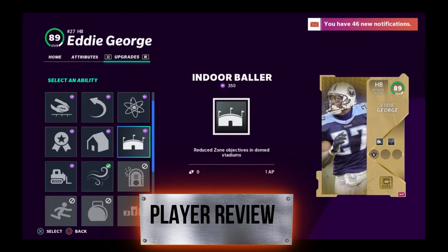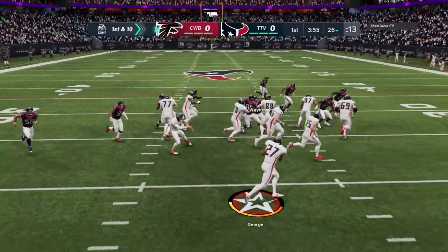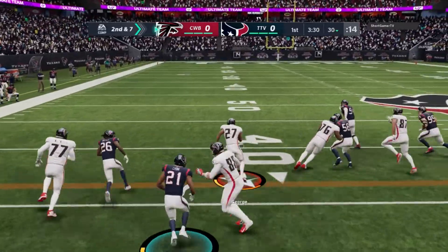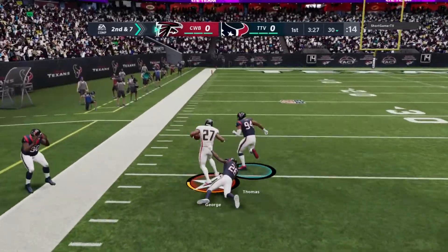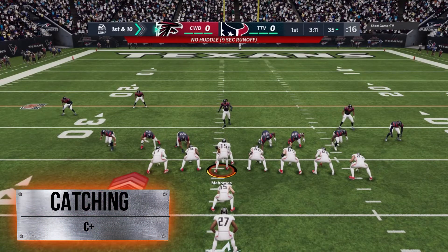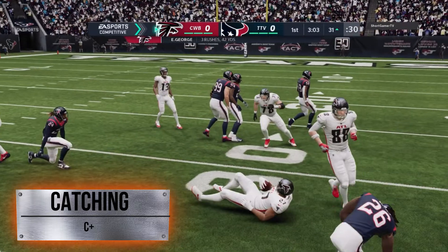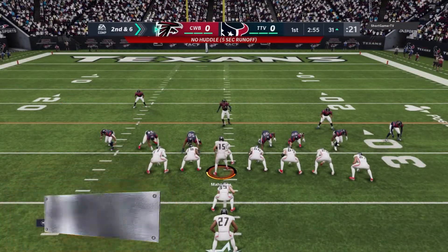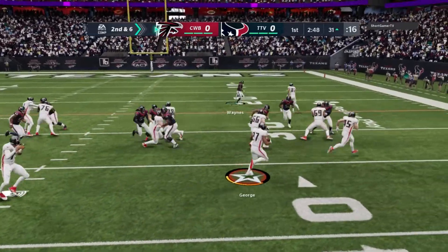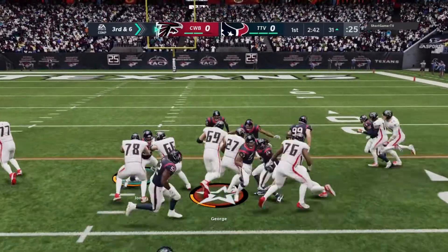I had Bulldozer and Second Wind on him — I put a lot of different things on him throughout the time I used him for this review. One thing I want to point out is his shoulder pads and his character type — how big his build is. He's a big build, so some people are gonna say it's kind of clunky, which is true. His catching is a C+. Catching is not gonna be a big issue as long as you don't throw the ball in traffic — don't expect him to snag over people. Obviously if he's wide open, he's gonna make the play.